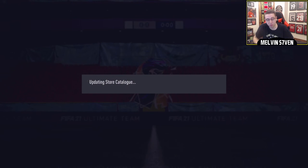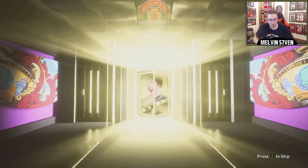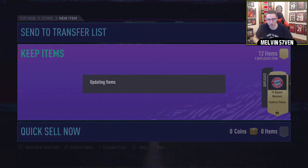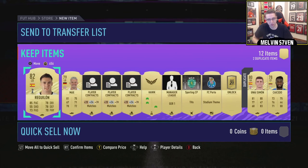Now we've got the pre-order packs - these are the ones I'm hoping might contain something pretty nice. First one is not a walkout, not a board. Someone like Alphonso Davies would be nice - Gossens, I pack him all the time. Then the final pack - is it going to bless us? It's not a walkout, it's not a board. We didn't even get a board. Regulon - he might go for something, let's compare price. No.